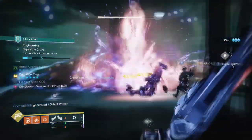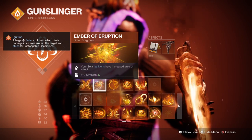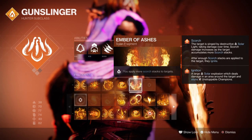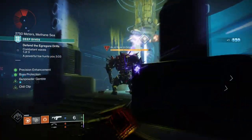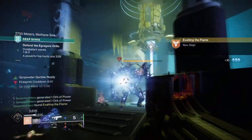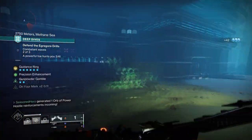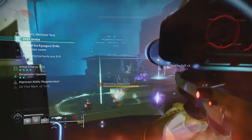Looking into the fragments: Ember of Sharp, where your solar ignition spreads Scorch to affect your targets; Ember of Eruption, where your solar ignitions have increased area effect; Ember of Searing, where defeating Scorch targets grants melee energy and creates a fire sprite; Ember of Blistering, where defeating targets with solar ignitions grants grenade energy; and Ember of Ashes, where you apply more Scorch stacks to targets. These fragments will enhance both our melee and grenade regeneration while boosting the effectiveness of improvised explosives. I recommend using the Knife Trick and Fusion Grenade combo, as these two abilities alone should be enough to trigger ignition.